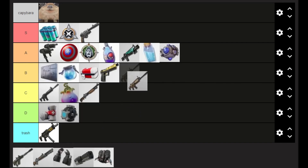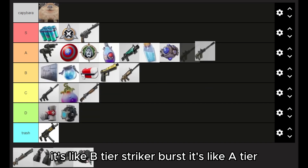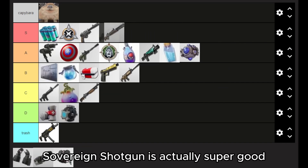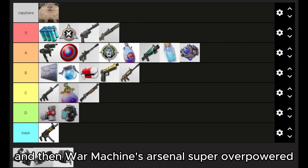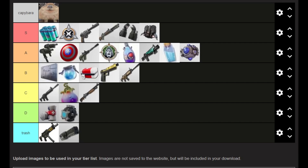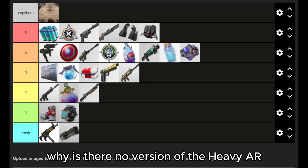And the Striker AR is like B tier. Striker Burst is like A tier. Sovereign Shotgun is actually super good. And then War Machine's Arsenal is super overpowered — this thing is trash and this is S tier. And now for the question I have for this season: why is there no version of the Heavy AR?